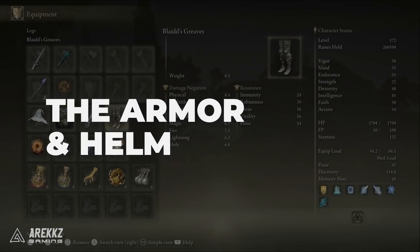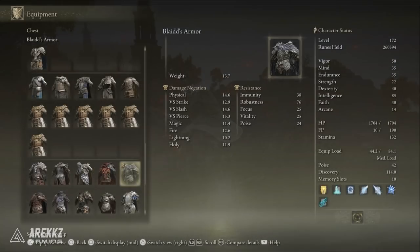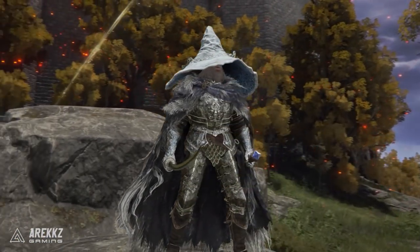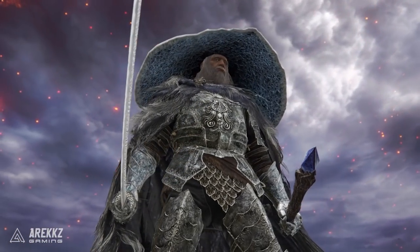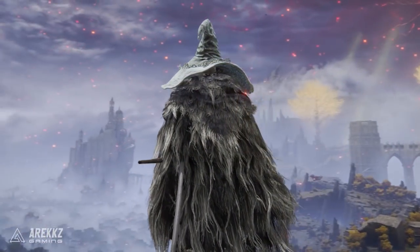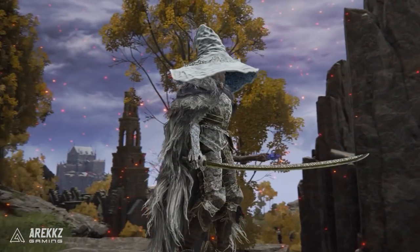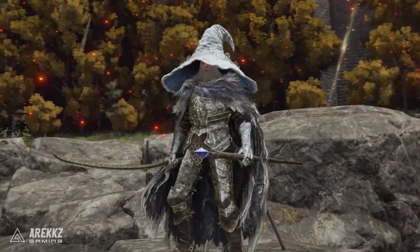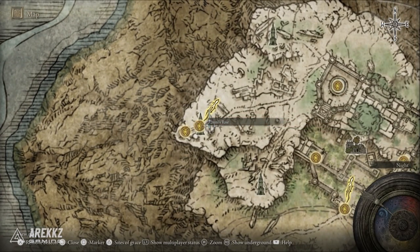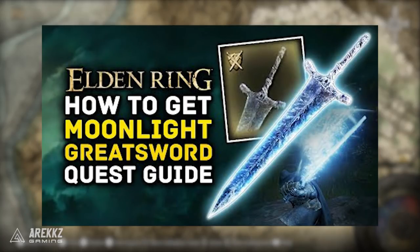Moving on to armor — I think I've got a really good frost Gandalf-themed set here. We're using Blaidd's body armor and legs, his well-worn black armor. The big pelt cape of the body armor works really well with the Snow Witch's hat, and it all comes together really well for a mage-looking sorcerer build. This armor also has very good resistances for a mage build, making us that little bit more survivable. You can get Blaidd's armor set after following and completing the Ranni questline, after which you'll find him outside of Ranni's tower. We already have a video on the channel showing how to do Ranni's questline, and if you are going for an int build you really do want to do this questline, as a lot of items will require it.